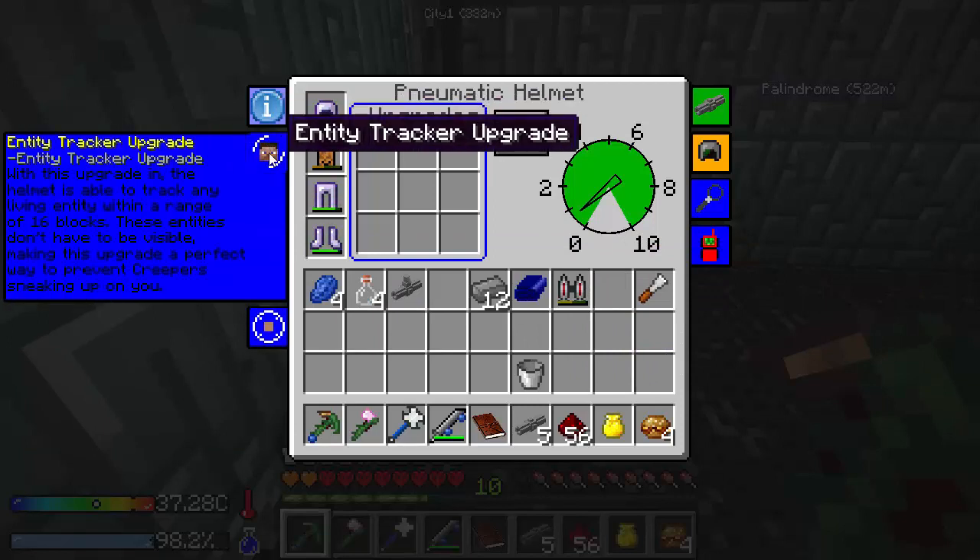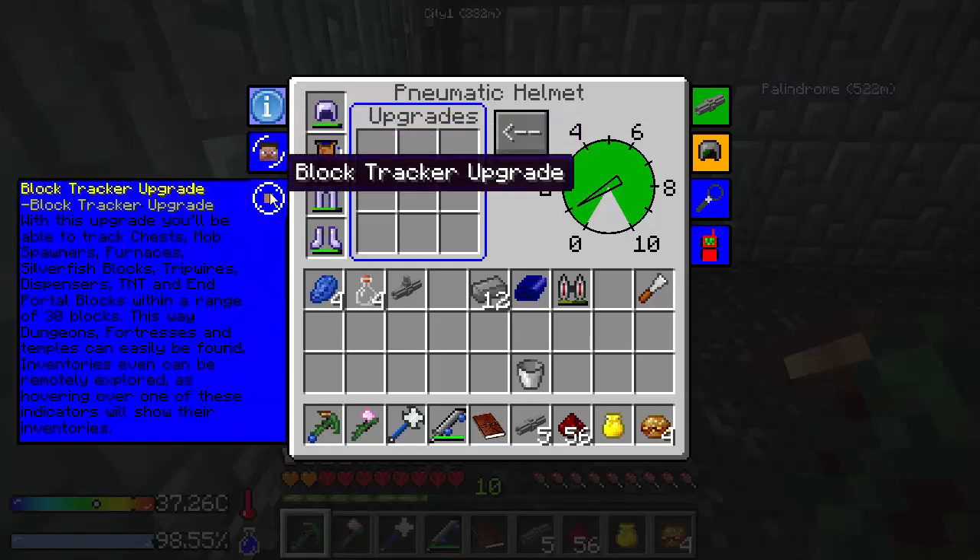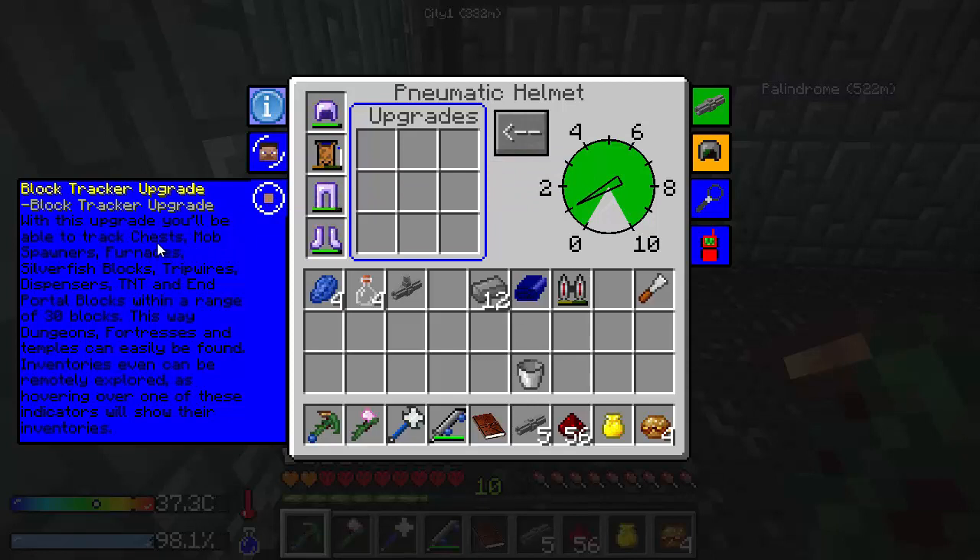The entity tracker upgrade allows us to track entities, and we can filter out which entity we want to track. So if we wanted to only see creepers, or only see endermen, or only see other players, you could do that. It only works on 16 blocks by default, but we could give it a range upgrade. Block tracker allows us to track chests — that's one of the most important ones we're going to need right now — mob spawners, furnaces, tons of stuff, and portal blocks. Yeah, that would be awesome if we were looking for a stronghold.